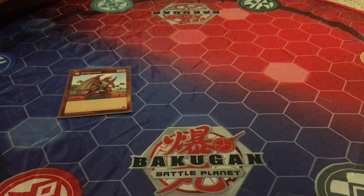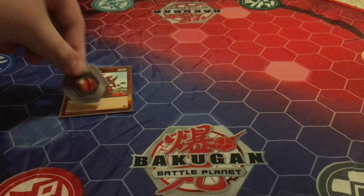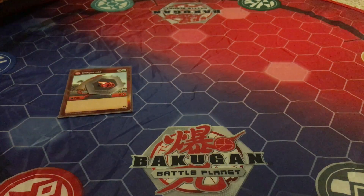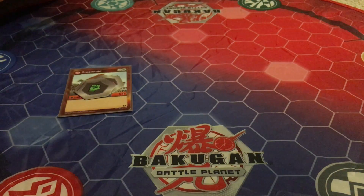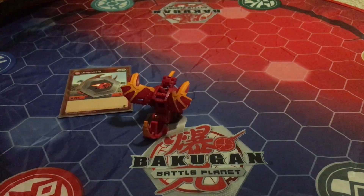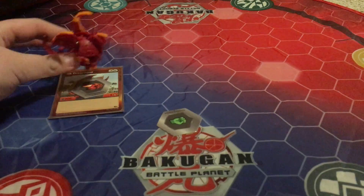The backs for him are — the Flaming Fist is a plus 250, plus three, which is probably the best Flaming Fist. And then the Green Fist is a plus 150, plus two. Not bad. Here is the Pyrrhus Dragonoid right there.